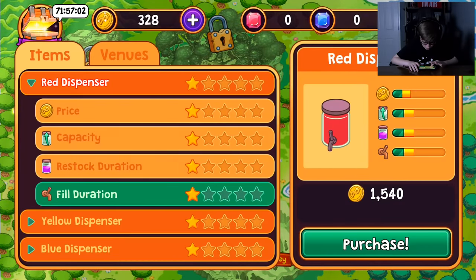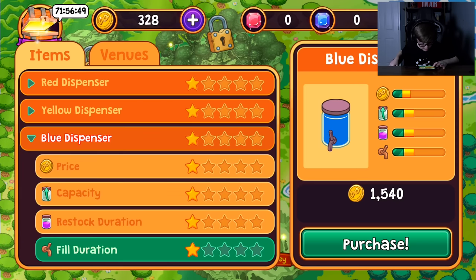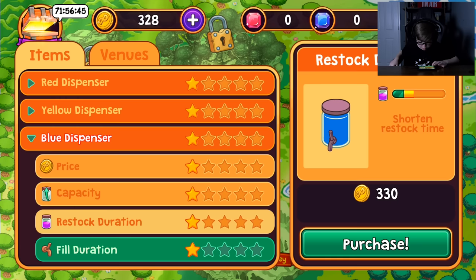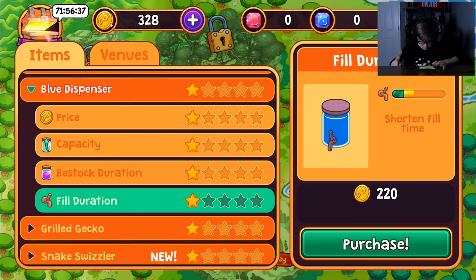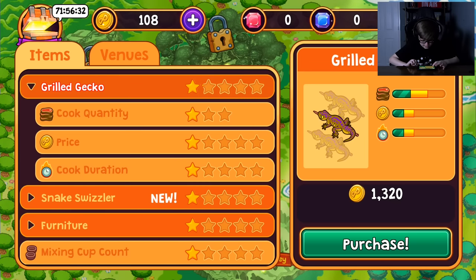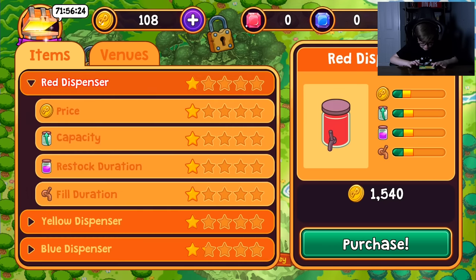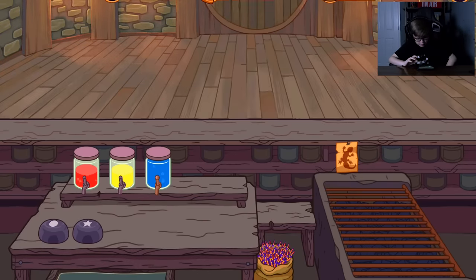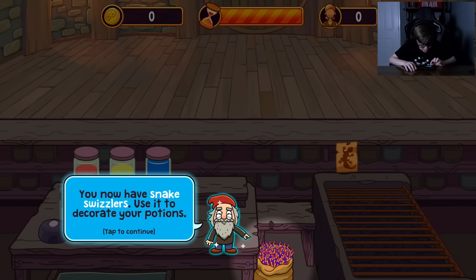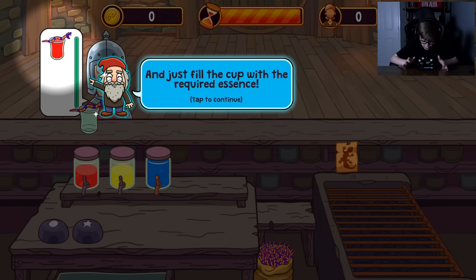What upgrades can we do? Ooh — snake swizzlers! Okay, that's a thing. Blue dispenser, price capacity, restock duration, increase capacity per stock, fill duration. It's quite expensive, very expensive. I can't get anything. Six customers. Now you have snake swizzlers — use them to decorate your potions. Drag a swizzler from here and add it to the customer's cup, then fill the cup with the required essence.